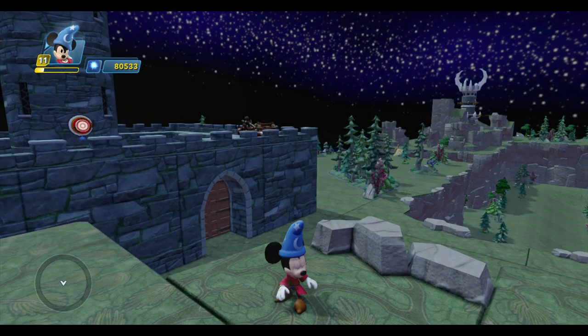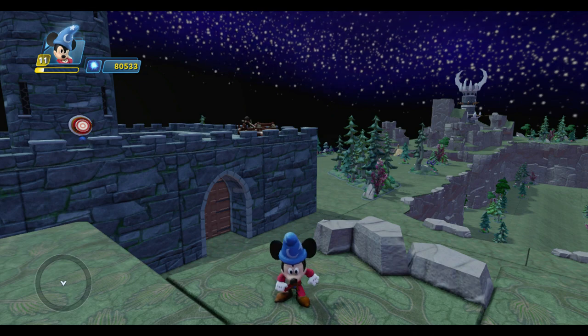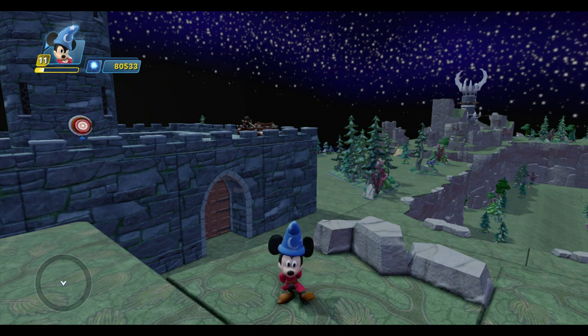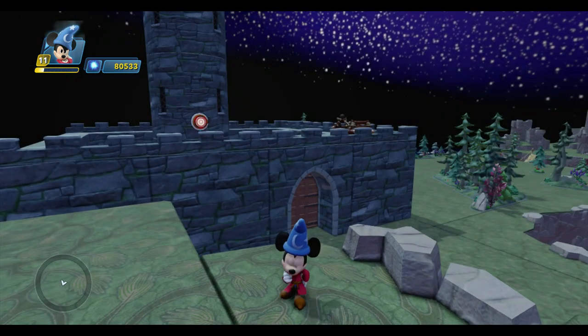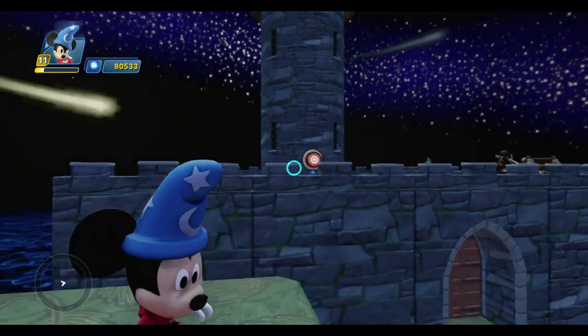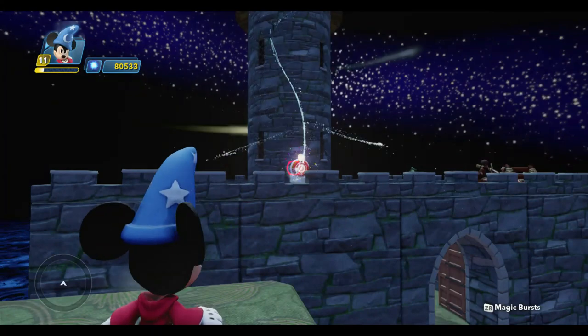Hello everyone, Professor Toybox here along with Sorcerer's Apprentice Mickey, and we're back in my Fantasia Toybox for another episode of Toybox Tutorials. Last time we looked at four basic creativity toys for capturing user input: the button, the target, the trigger, and the power switch. I built a little door puzzle over here in Merlin's castle that requires a character on the outside of the castle to shoot a hidden target in order to open the door.